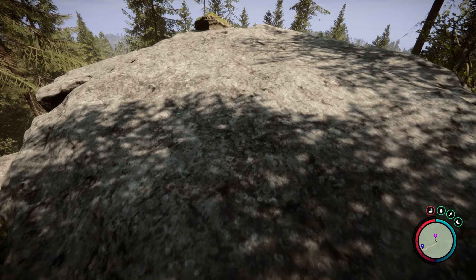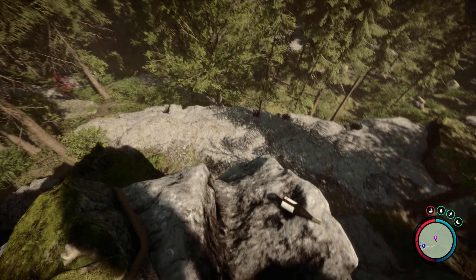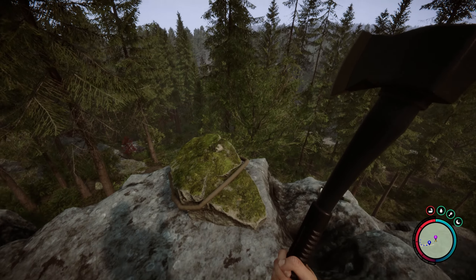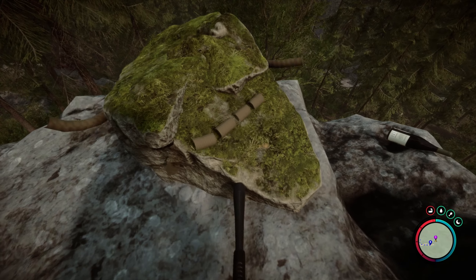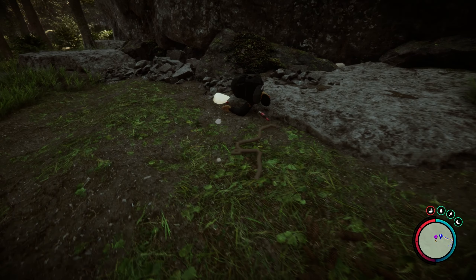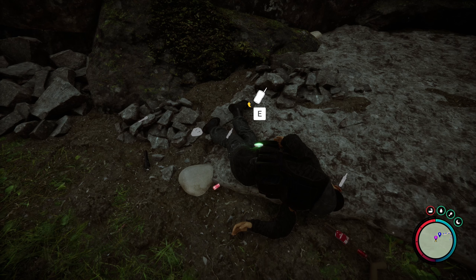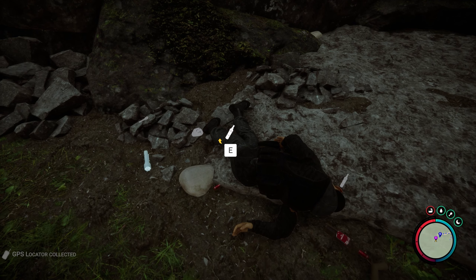Once in the general area, wander around until you come across a cliff edge with some consumable food items and a rope tied to a rock. You're going to want to cut this rope and proceed down to the next ledge, where you'll see that after cutting the deceased individual free, the flashlight has bounced out of their pockets and can now be picked up.